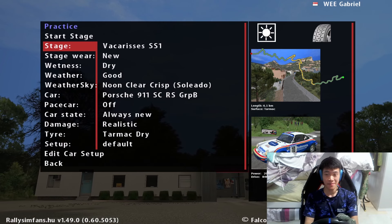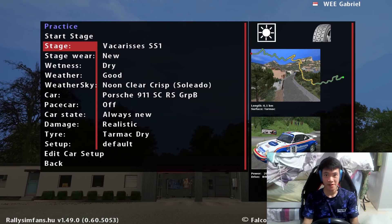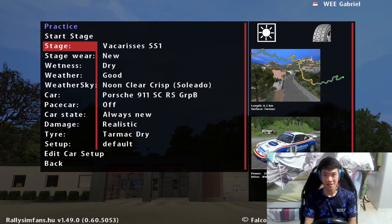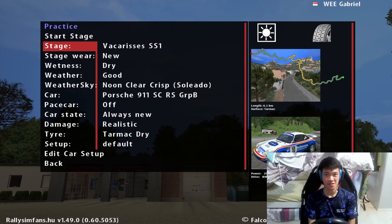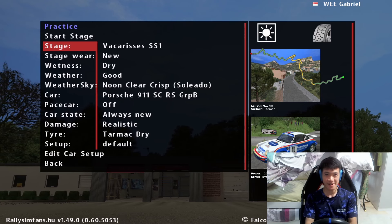This is probably gonna be a bad idea, but we'll see how it goes - make it a little more challenging. The Group B AWD Audi Quattro is just a little too tame for my liking.